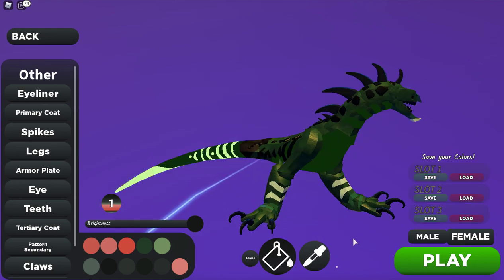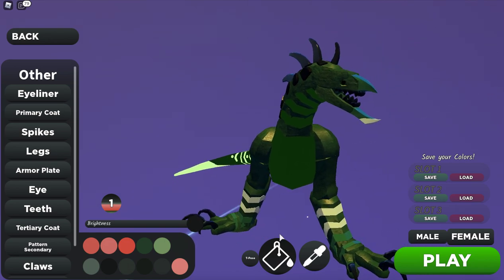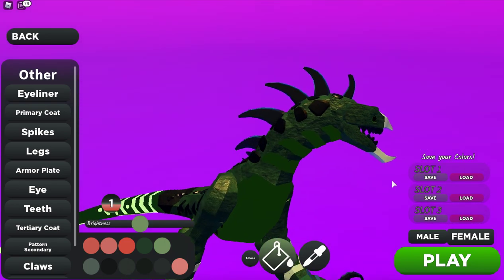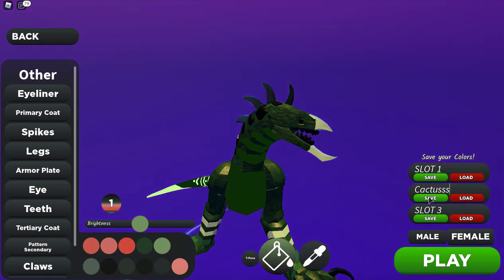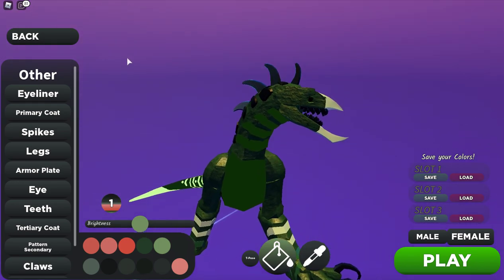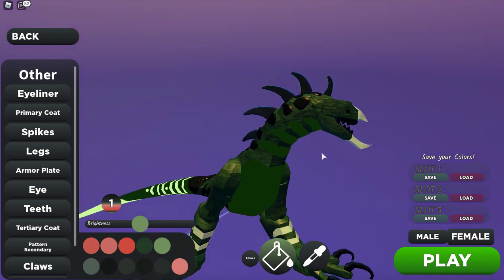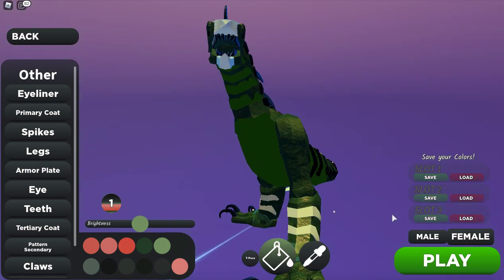For the next one we have this Cactus skin. I might actually change something. There we go, that's cute. Cactus — this is the second one. Here he is, you guys. Black spikes, green, black armor — I just kind of went crazy with this guy. Here he is, he looks cute.